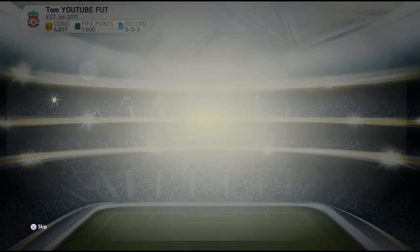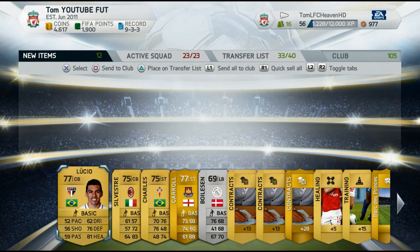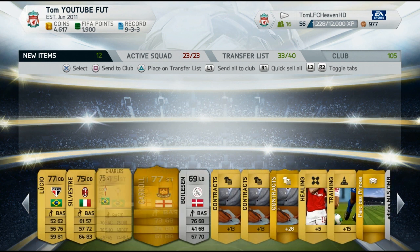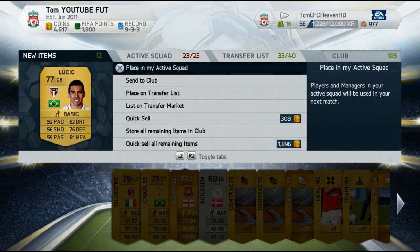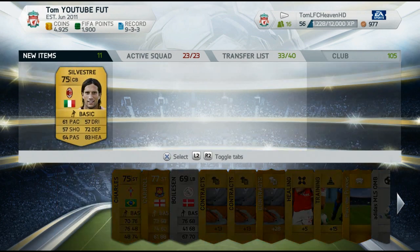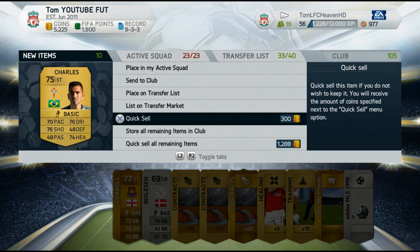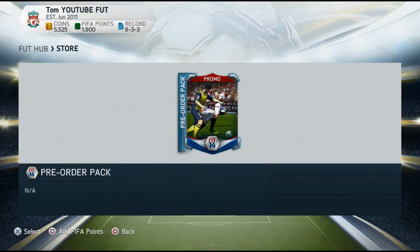The previous episode last week went down really really well, so I really hope that you guys will enjoy these. In the first pack we get Andy Carroll, the former Liverpool player who doesn't go for much, but the silver left back — I was quite surprised, I put him up for a 150 buy now price and he went for 900 coins. So I was quite impressed because he's one of the best Danish silver left backs on the game. He went quite a bit and I discard the players that aren't worth a lot.